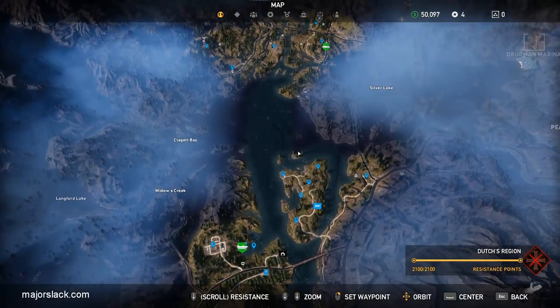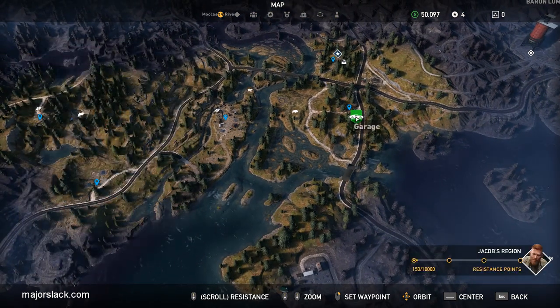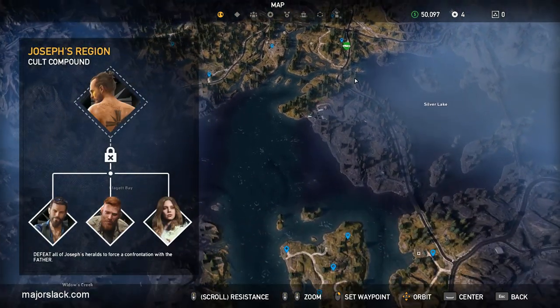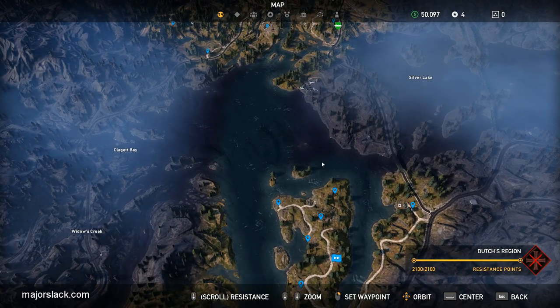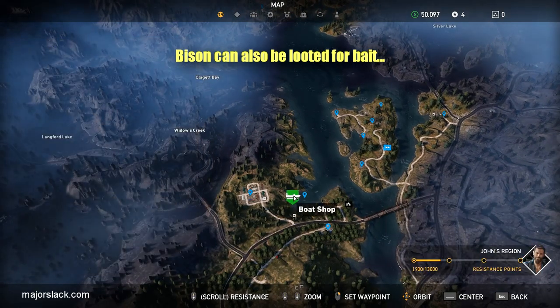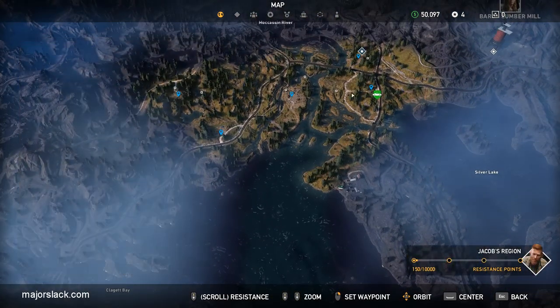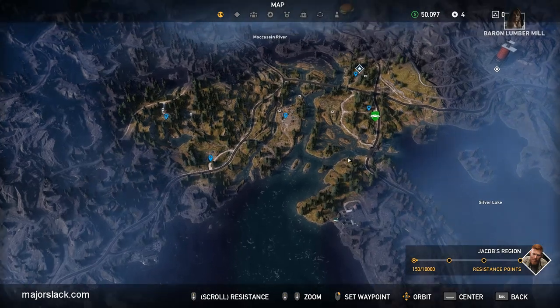For bison country, there are bison locations all over the place, but the one I selected is the easiest to unlock from the beginning — it's right beside Old Sun Outfitters. That whole area is beautiful, wide-open bison country. Bison are huge targets and there always seem to be a ton of them. To discover it early, buy a boat at the boat shop for around $1,000, boat straight across the river, and discover Old Sun Outfitters to unlock that fast travel point.